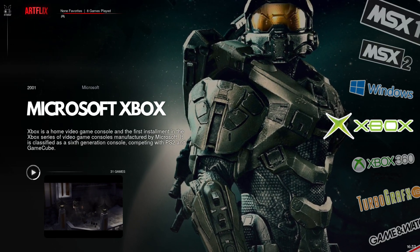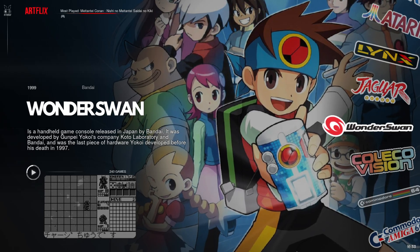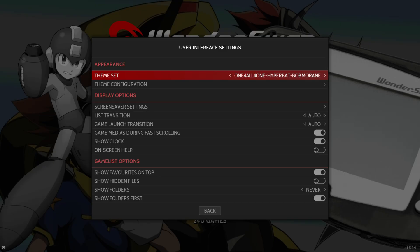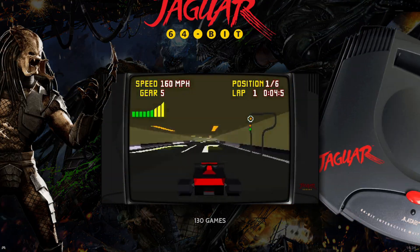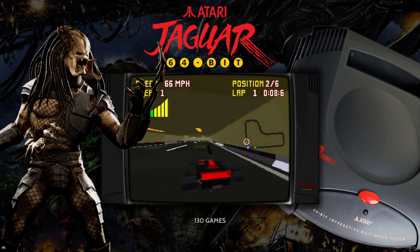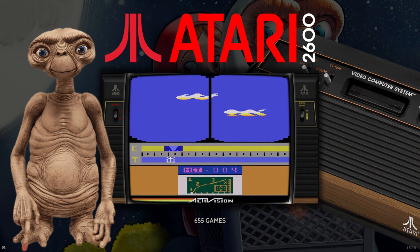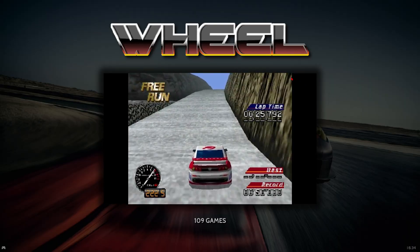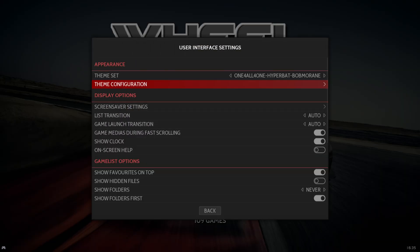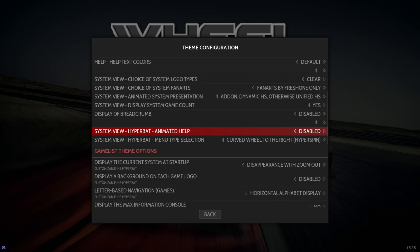Without further ado, we're going to get into number one — my personal favorite Batocera and Retrobat theme — and in number one is Hyperbat by Bob Moraine. This is the hot new thing, and it just provides something a little extra for people who like vibrant, explosive, awesome animations and customization. Hyperbat comes with a theme editor with so many options. We'll go to theme configuration — look at all these options.